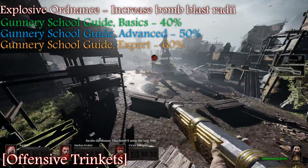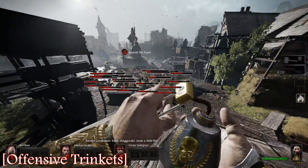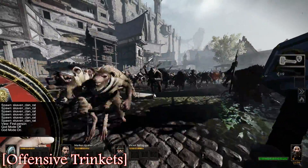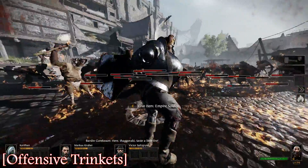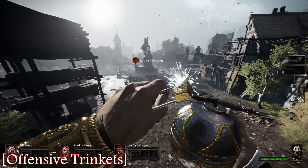At 60%, you can hit stuff through walls and up on second levels entirely because of the way this game works. It makes throwing bombs a lot more fun, but holy shit, do not ever drink a strength potion with a frag bomb ever again. Because as stated, you will kill your teammates instantly.